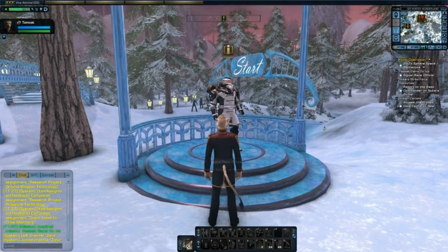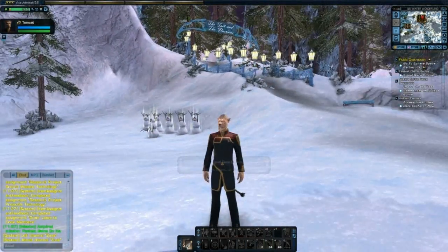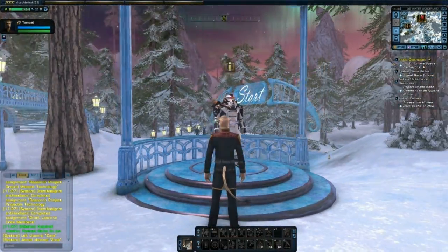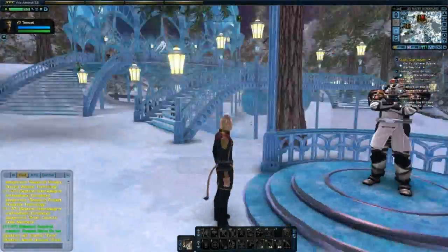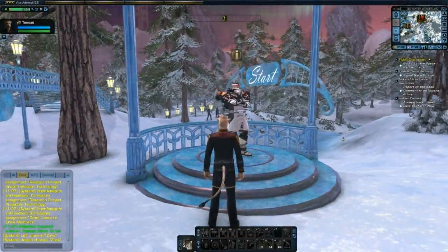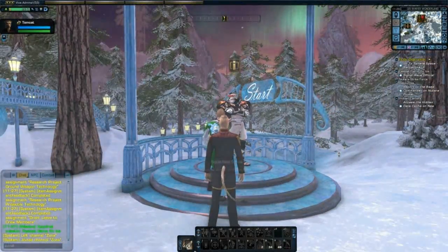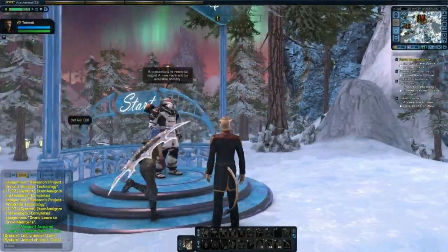Hello everybody, this is Lucky from the Gamers Republic. Today I'm on Star Trek Online on my ground engineer, and we're going to have a look at the winter event. There's a race you can do where you collect pictures of Q — you get 40 every time you complete the race. You can do it once a day, and after 25 days you can get yourself a ship.